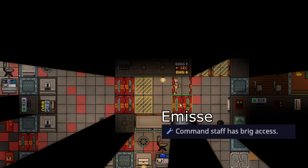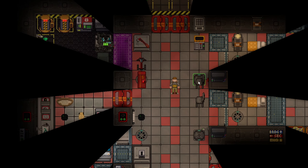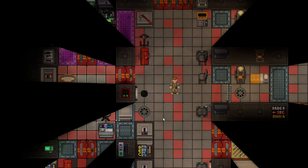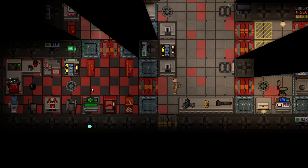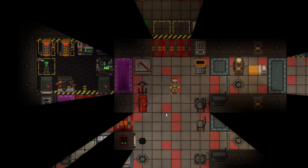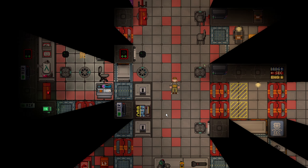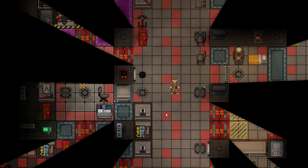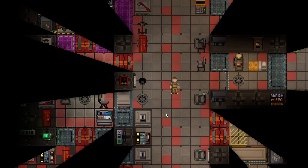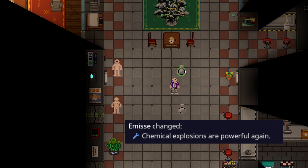All of command now has access to the brig, and that does include the Quartermaster. The brig access is basically just the basic entry level to security — you can't open cells, you can't open perma, and you can't even open the security officer's locker room. So if security is doing their job well you won't have access to anything too dangerous, but this lets you go up to security more securely and talk to them inside rather than standing outside. This will probably have a larger impact on things like revolutionary rounds, and it will also help when heads of security ask for basic protection for all heads.